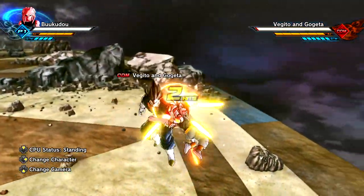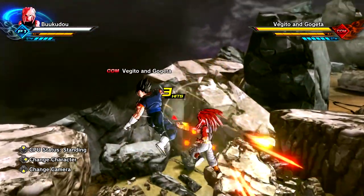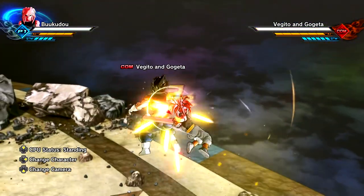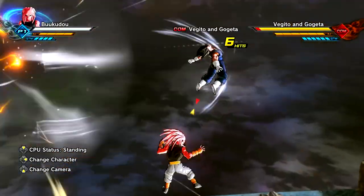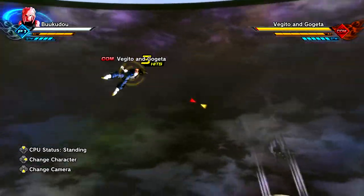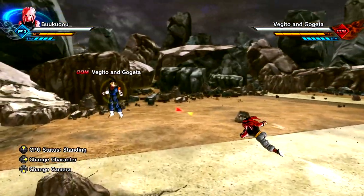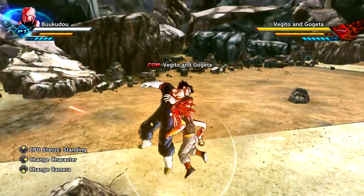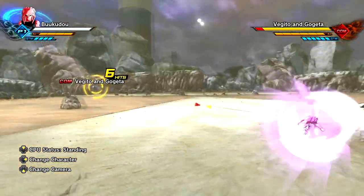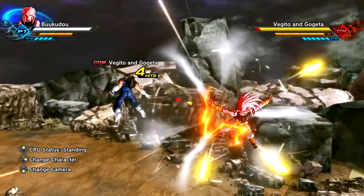Jumping straight to the triangle combo string. That's from Piccolo with the last two hits — I believe it's from his super attack or from his normal combo string. I do recognize the two flying kicks straight from Piccolo. Triangle square — check this bad boy out. My hand is massive! I think that's from Majin Buu, and then we do the Kid Buu cannonball attack. I love Kid Buu — or Bukuru over here. So nice.